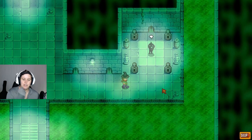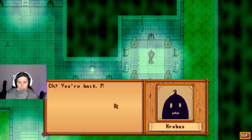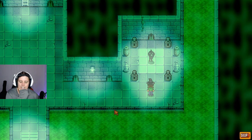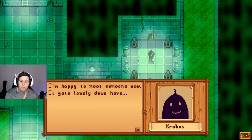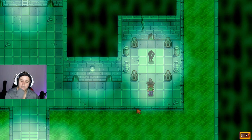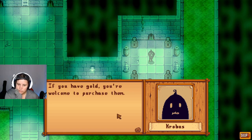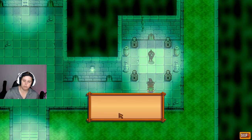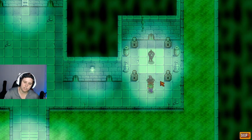Krobus says: 'You're back — Marlon gave you a key? It's nice to meet you. I'm happy to meet someone new — it gets lonely down here. I've collected many exotic goods through my travels. If you have gold you're welcome to purchase them — come take a look.' Let's see if he's got anything different.